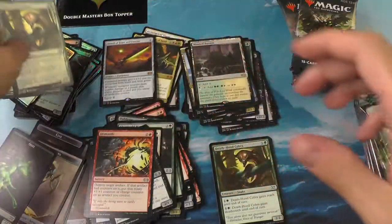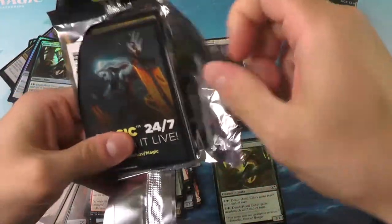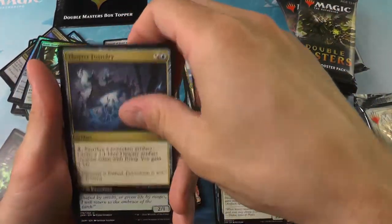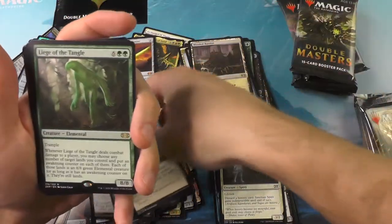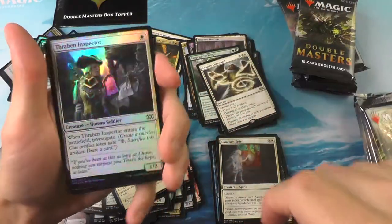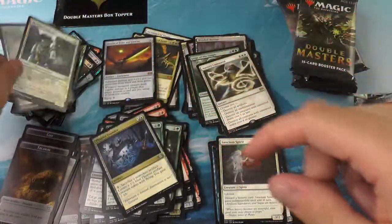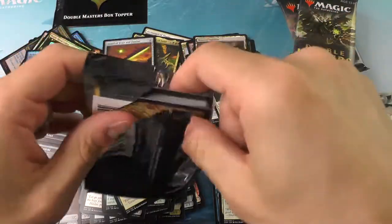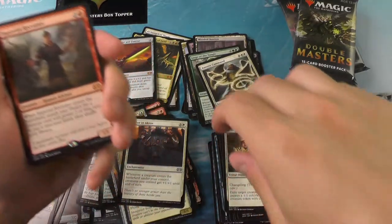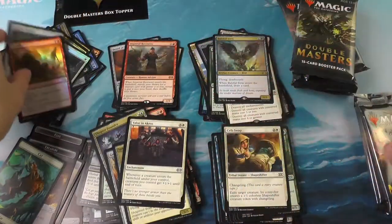Now there are, I think, four or five different swords — I think four in the set. So far we have pulled two of them in this video and in a prior one. Thoughtpter Foundry — love that too, it's almost like a little UFO thing. The Liege of the Tangle and that Austere Command for our second rare. And the Imperial Recruiter for our mythic number five. We're a little over halfway done and in good shape.